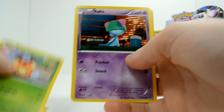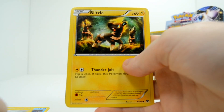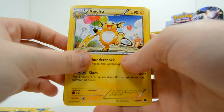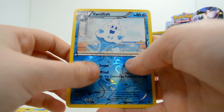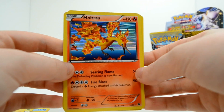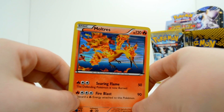Vanillite, Cricketune, Cricketot, Ralts, Meowth, Blitzle, Riolu, Double Colorless Energy, Cricketune, a Vanillish reverse, and a Moltres holo! Awesome — I pulled all three legendary birds! Fantastic.